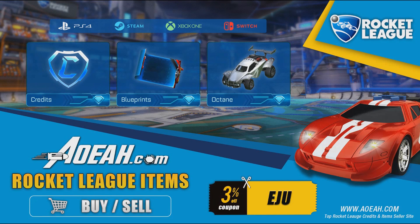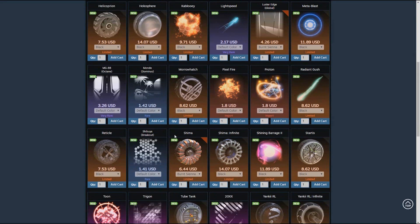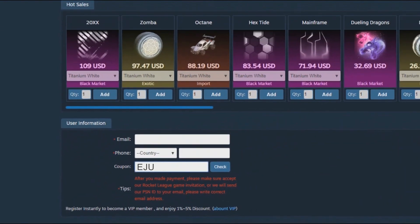Before we get into today's video, I want to give a shout out to AOA.com for sponsoring the channel. AOA is an awesome site where you can get some cheap blueprints, credit and items. Use the code EJU to save a 3% discount at checkout. The link will be in the description.